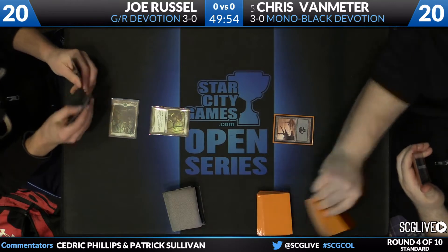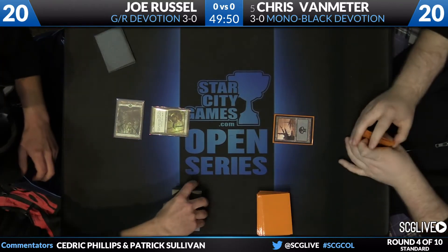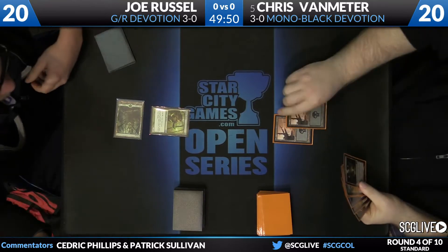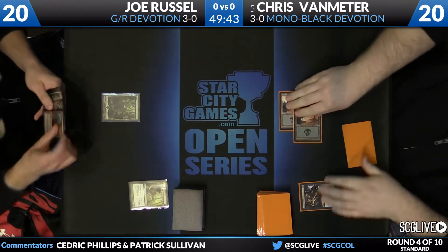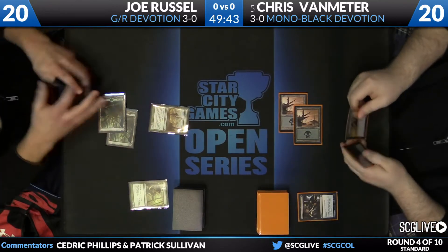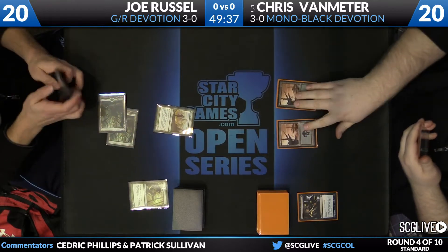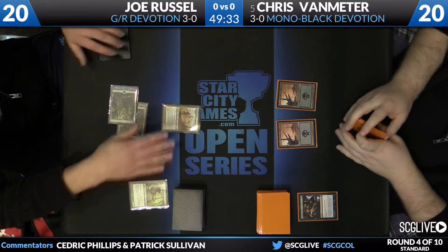Russell's going to start off with the Elvish Mystic, but a little bit ironic that we see him playing this more Monsters approach and not Van Meter. This is closer to what you would historically associate with a Devotion list — full complement of Nykthos, Burning Tree Emissary, three copies of Garruk. He's trying to go big fast. A deck that we saw have some success at the Pro Tour in Dublin at the back end of last year.